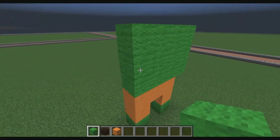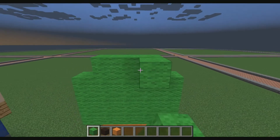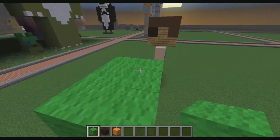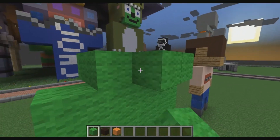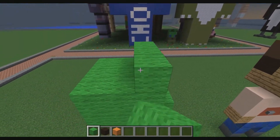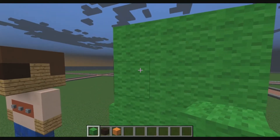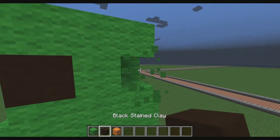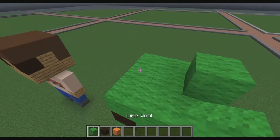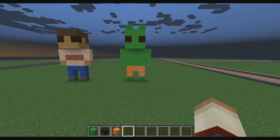We're going to add the arms — one by three — and there we go. Then in the dead center, we're going to start to build the head like so. This is a really quick, easy tutorial. I'm going to come out with two more plushies that are much bigger and a little bit more detailed. These are really small ones, just for like a house or a little tiny space. We're going to add the black eyes right here, then add the green wool for the ears on top.